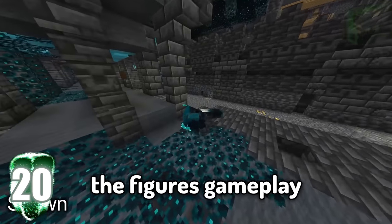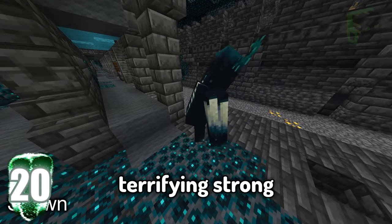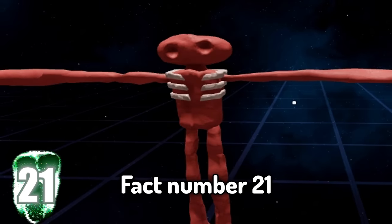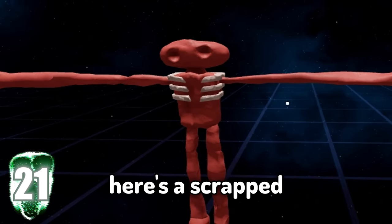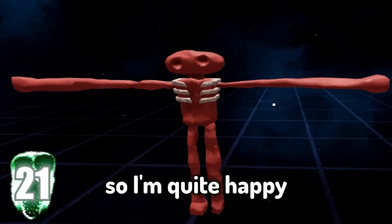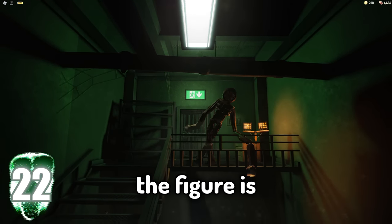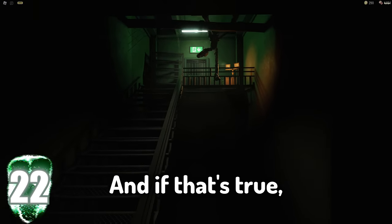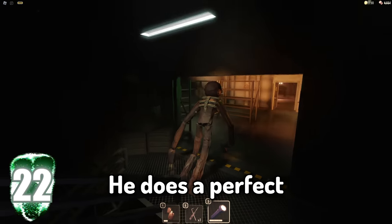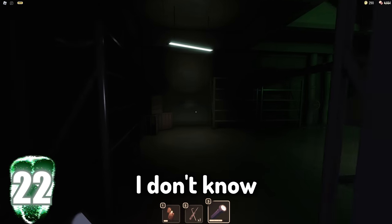Fact number twenty. The figure's gameplay mechanics took a lot of inspiration from Minecraft's Warden. They are both terrifying, strong creatures that lack the ability to actually see. Fact number twenty-one. Here's a scrapped version of the old figure model. I really don't like the two-head design, so I'm quite happy they changed that. Number twenty-two. From what the community has been told, the figure is known to be blind. And if that's true, he also has the superpower of being the luckiest guy ever — he does a perfect jump, hanging on something, and lands right next to the player. If that isn't lucky, I don't know what is.